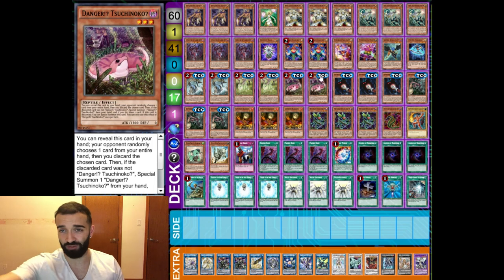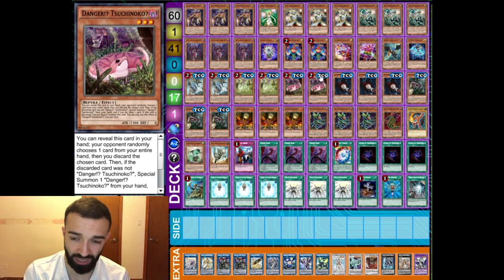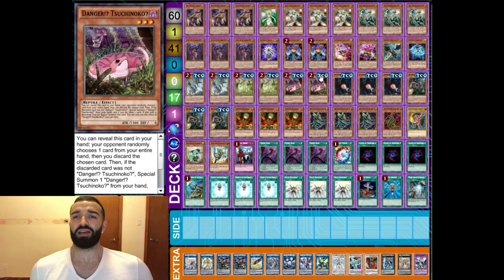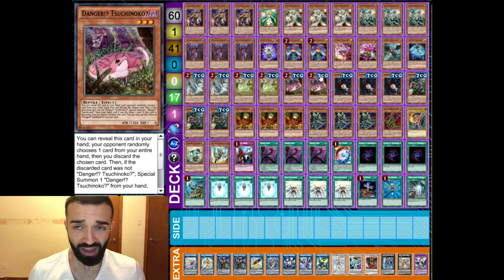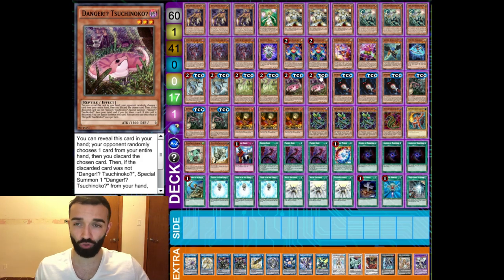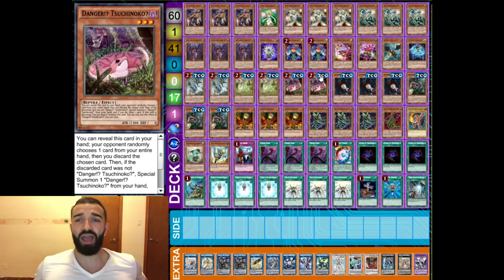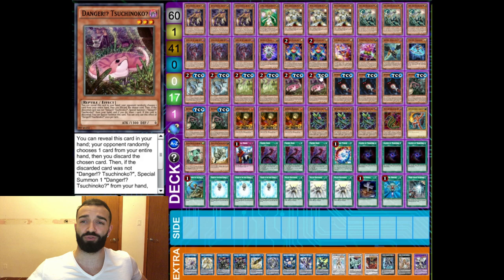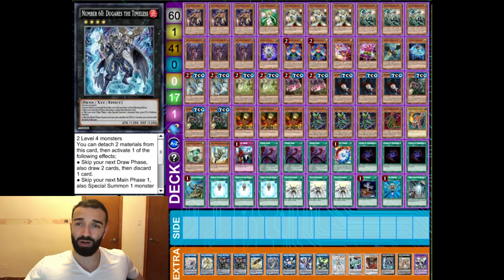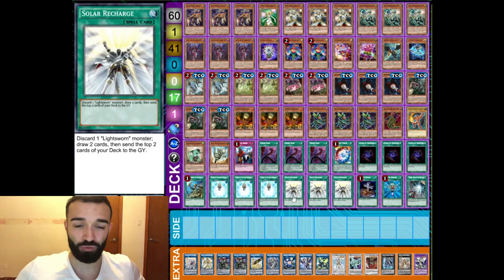Solar Recharge seems risky — you're playing 14 Light monsters in a 60-card deck — but a lot of the time when you draw Solar Recharge you're going to draw it in conjunction with those 14 Light monsters so you'll draw into it a lot. You want extenders to keep going. One Foolish, one Rebound, one Succession — it's amazing. Even without hand traps you end on great boards, and if this video gets enough likes I'll do test duels versus random people because I firmly believe this is a viable competitive deck.